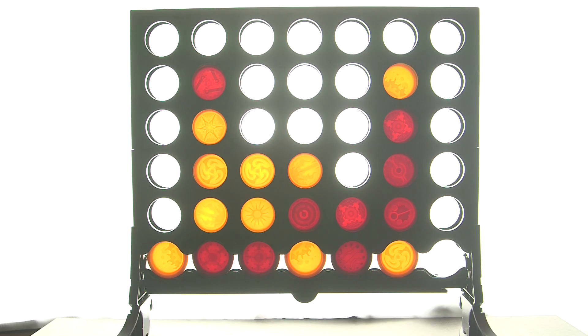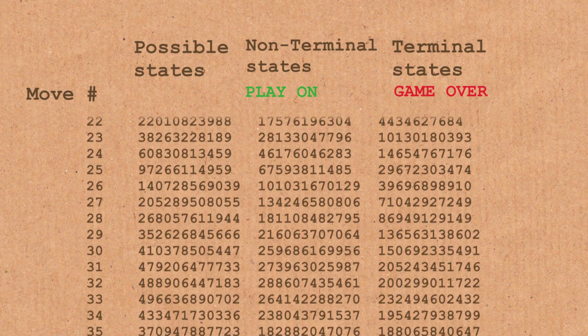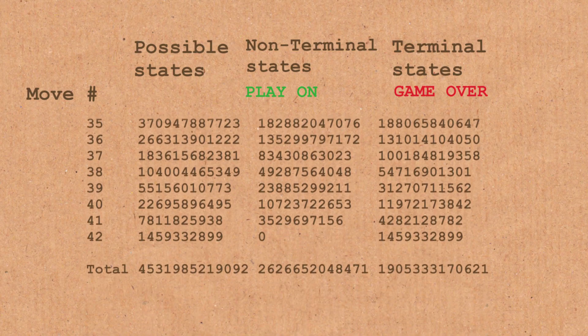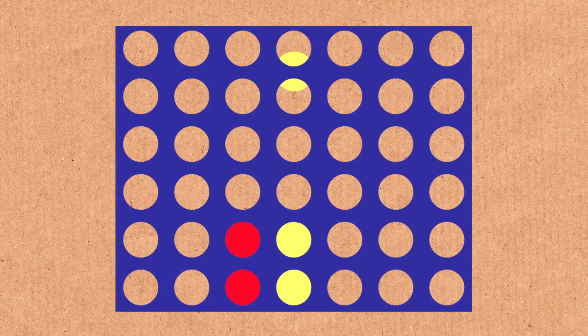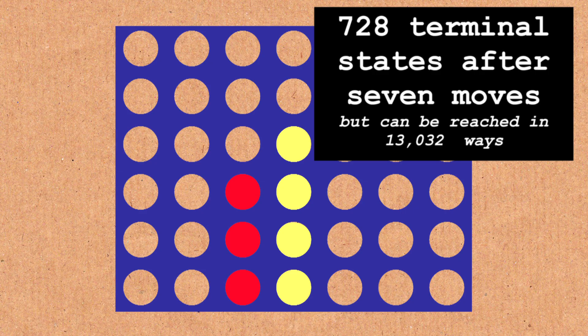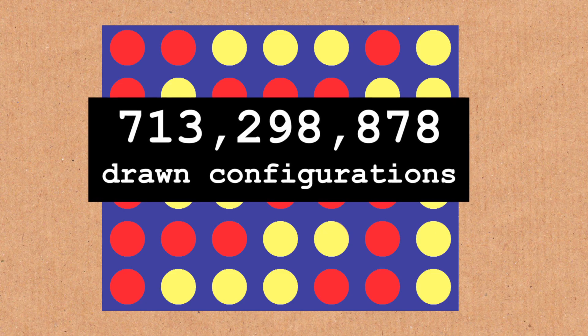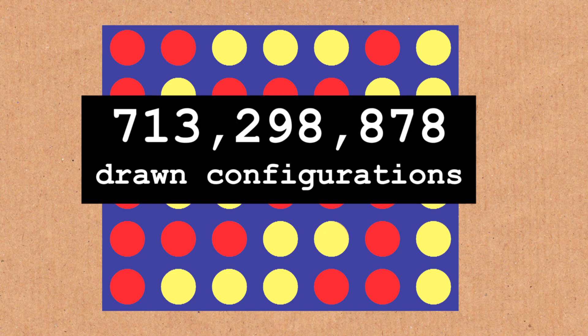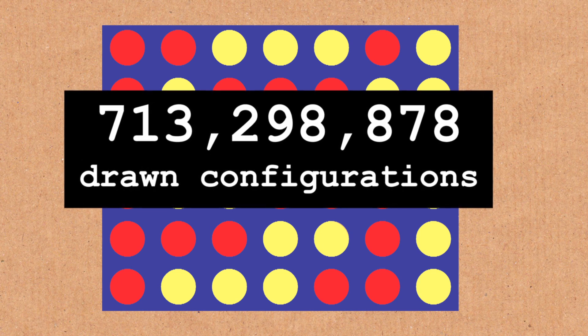So, how many finishes can you have? How many terminal states, as some people call it? Well, it turns out there are getting towards two trillion ways to win — that's the number of boards which have four in a row. You can see it's actually a bit less than two trillion. The quickest possible win is, of course, seven moves, because someone has to put in four stones, and there are 728 ways to do that. Also worth saying: there are 713 million ways to draw — 713,298,878 to be exact. But who's counting?